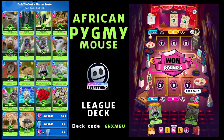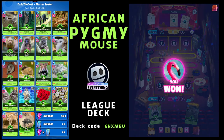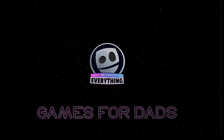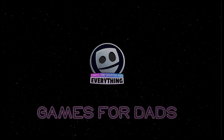I think the energy got both of us towards the end. But that is my African Pygmy Mouse deck - I do like it. The synergy between the Pygmies and the Primates is pretty good. I think it'll be better in a higher energy week - you could switch out a couple of cards. Don't forget the deck code GNXMBU. Give us a like, it really helps us out, and please subscribe - we've got loads more cool videos coming. Enjoy, take care everybody, see you soon, bye!